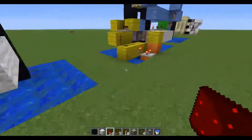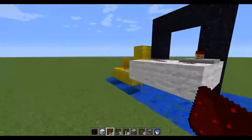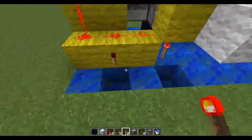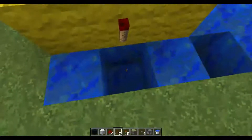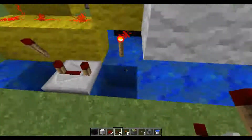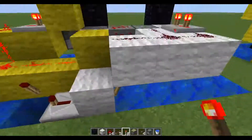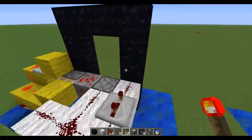The next one is the orange circuit — the monostable circuit for the dispenser coming off the toggle BUD. To do that you want a redstone torch here, a piece of redstone dust in this hole, a repeater on four ticks, a redstone torch, a block, and then another redstone torch — and that's all there is to that.